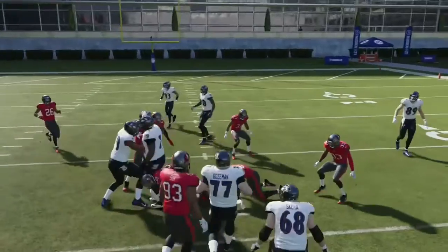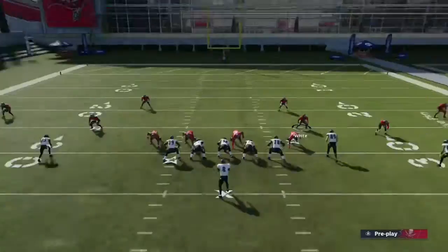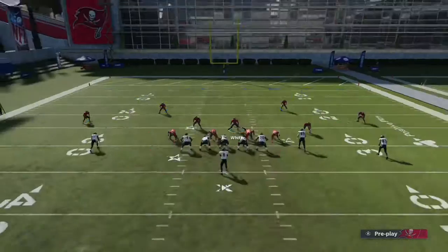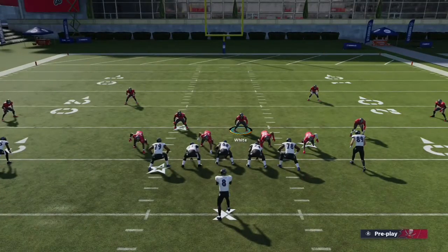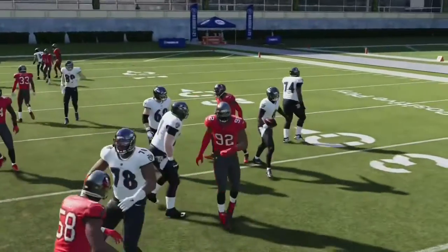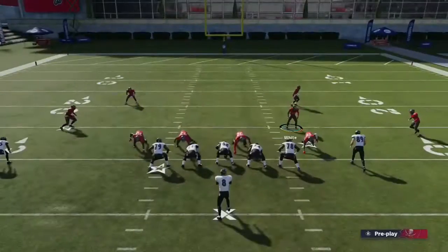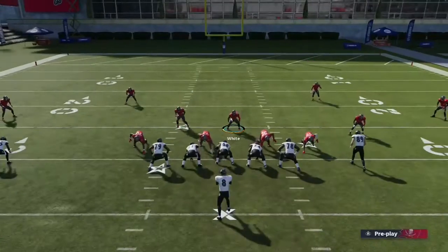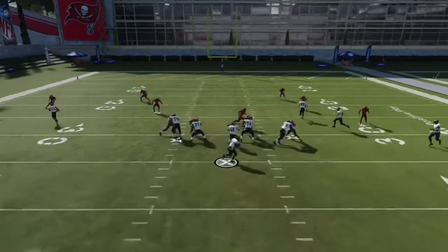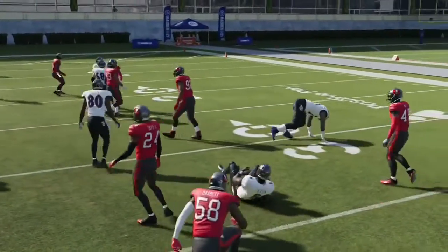If you get caught in that guard, that's because you didn't do it correctly. You have to shoot that gap because the guard is pulling for this QB draw and you have to get there right before him. Cover Four — I don't know why — but the sheds are crazy against QB draw. I've been practicing a lot with it and them sheds just be getting back there.